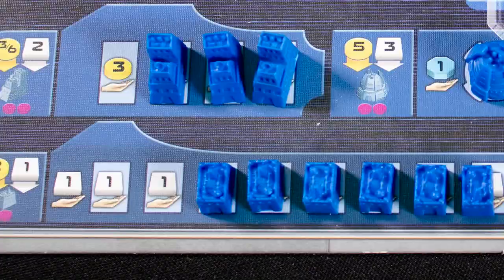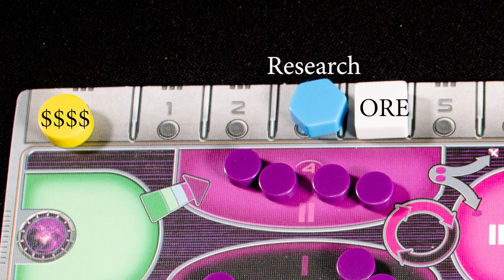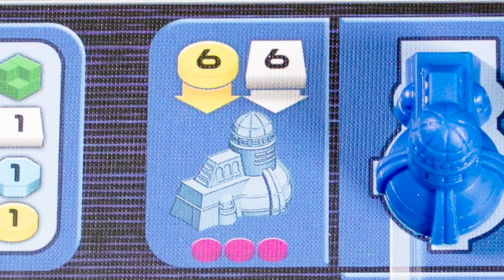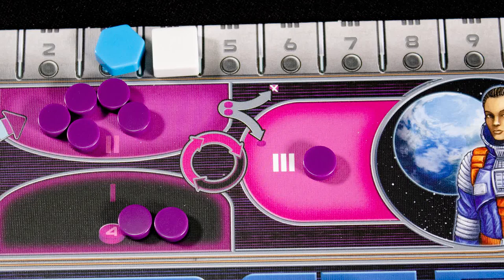First, grab one of the round boosters — this is a special bonus you get to use on your turn. Then get your income, which is determined by all the empty spaces on your player board. There are three core resources: money, ore, and research. Ore and money are used for buildings; ore is also used for terraforming, and research is used for technology.